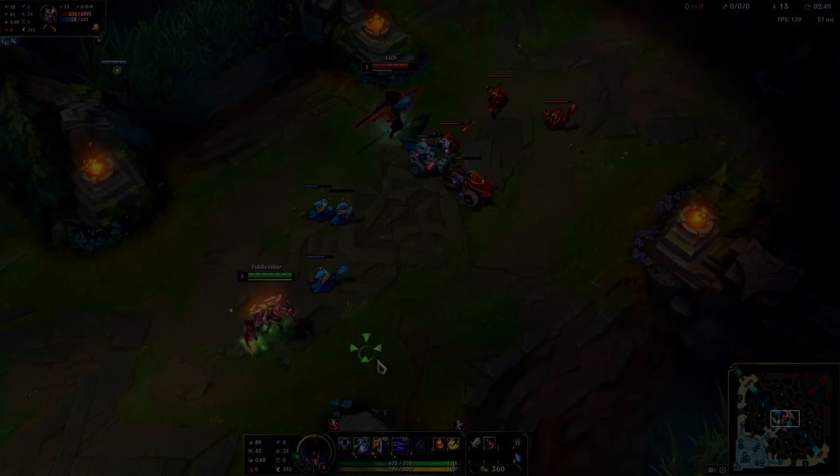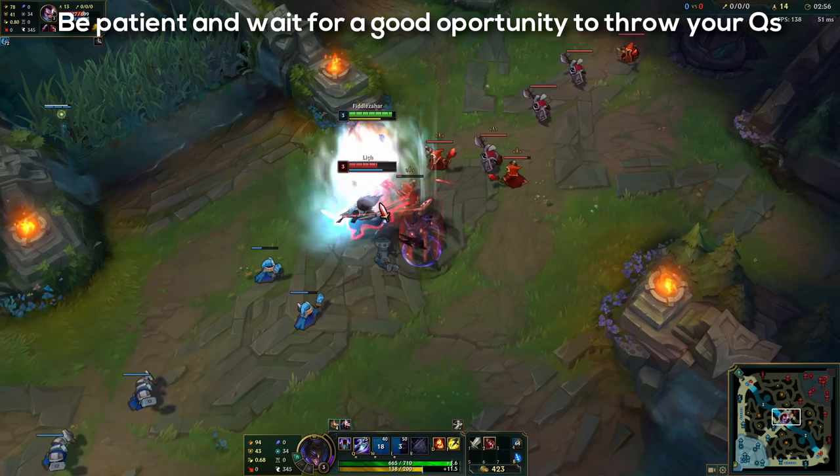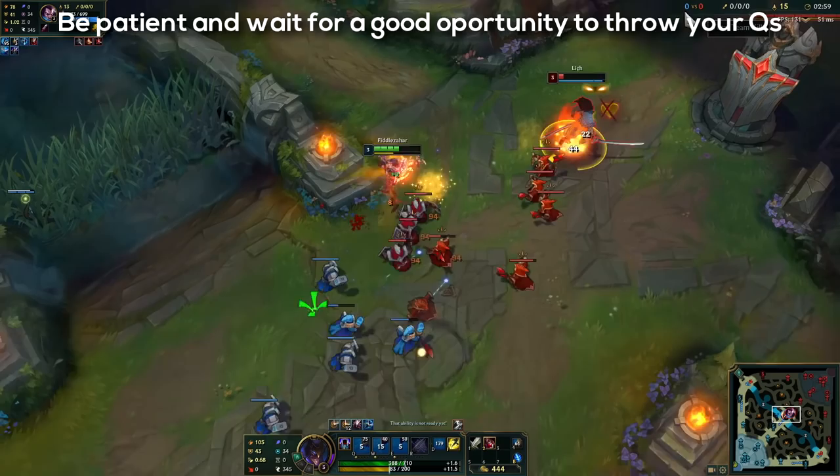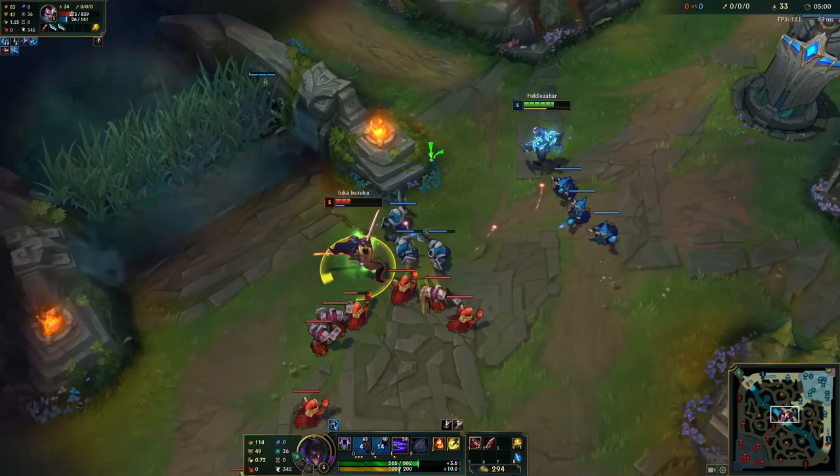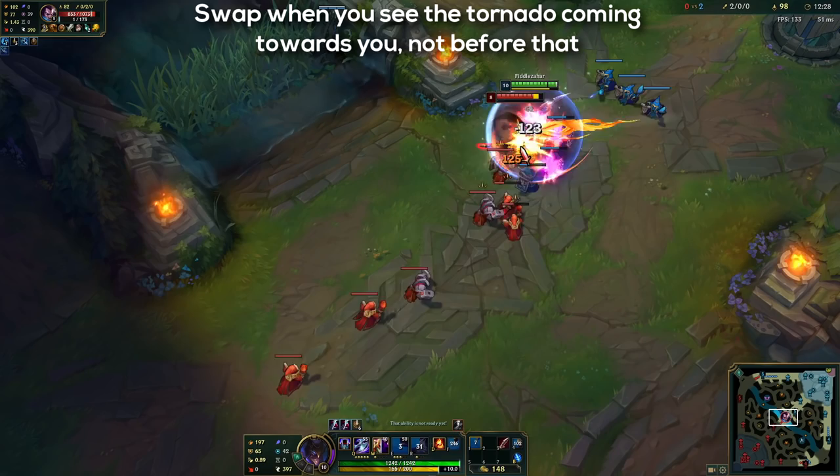Another thing that you can do is not throw your Qs right away when he places the Wind Wall, but instead wait for a good opportunity to do that. When you use your W shadow you can always recast it to dodge his Q tornado if he throws it on you. Don't let him ever hit you with his Q when you have your W shadow placed down. Also don't swap before he fully casts his tornado because he might predict you — swap only when you see the tornado coming towards you.